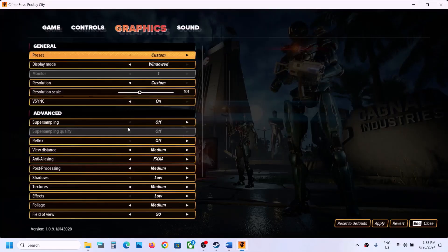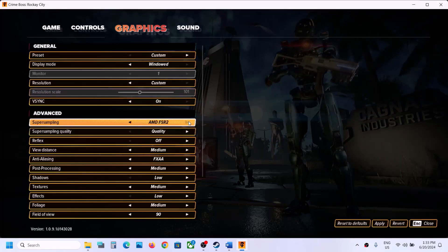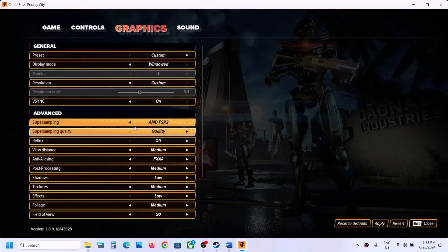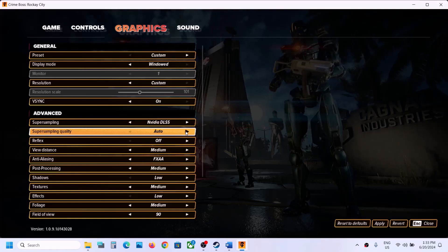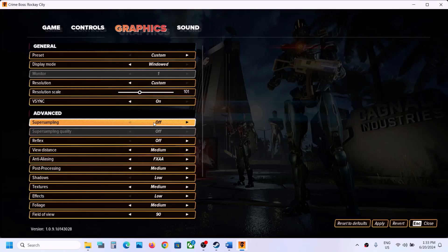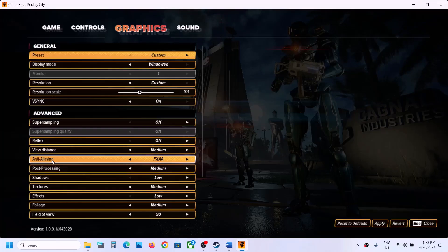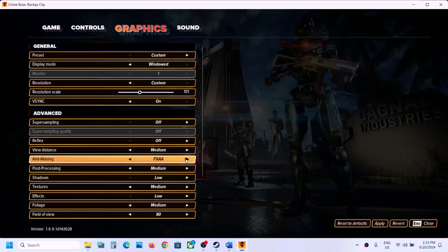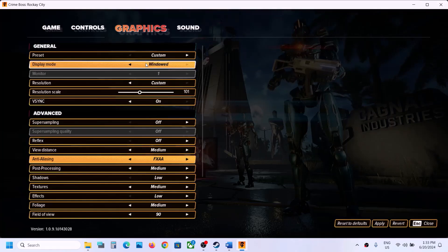Also, turn off FSR. Under the Advanced option you can see Super Sampling — if AMD FSR 2 is on, you can try switching to NVIDIA DLSS and set it to Quality, then apply. You can also simply turn it off. Under the anti-aliasing option, switch from the default TAA to FXAA, apply the settings, and check performance.